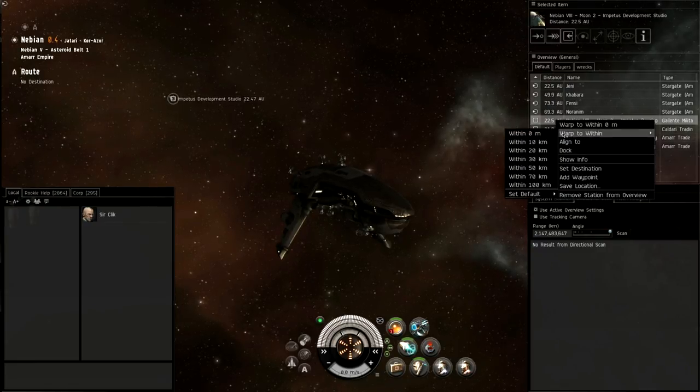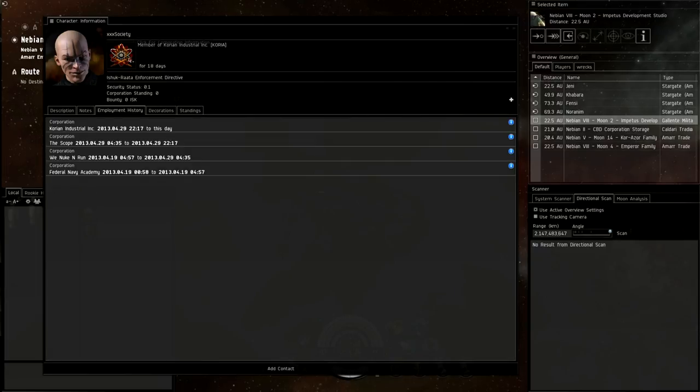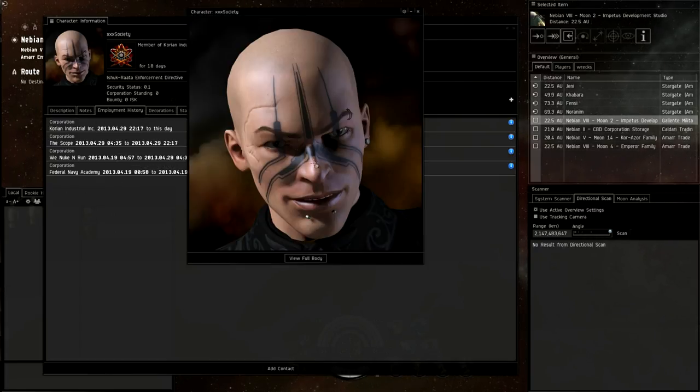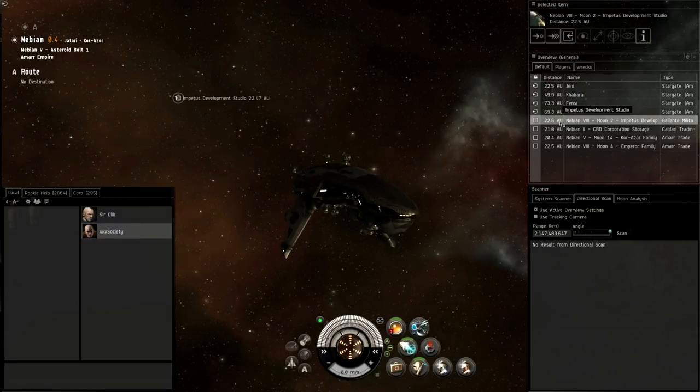Once you've found your system and decided on your base station - we just got a person that came in, always check who comes in. Member of Korean Industrial, character created in 2013 April - friendly face, but be careful about this guy.